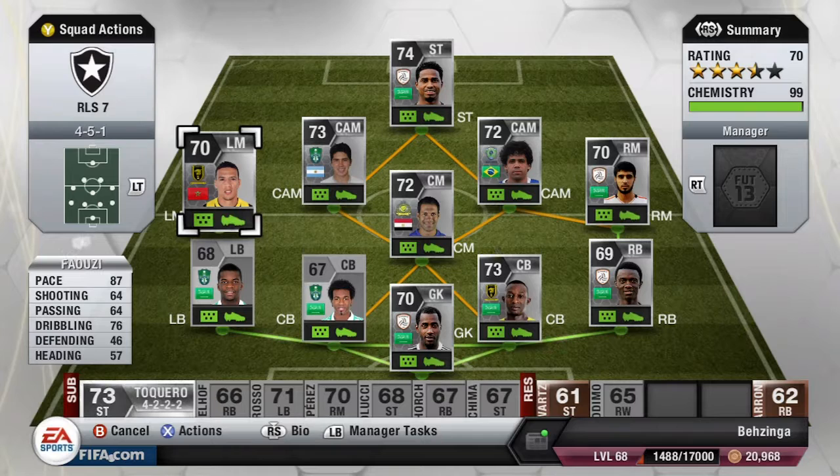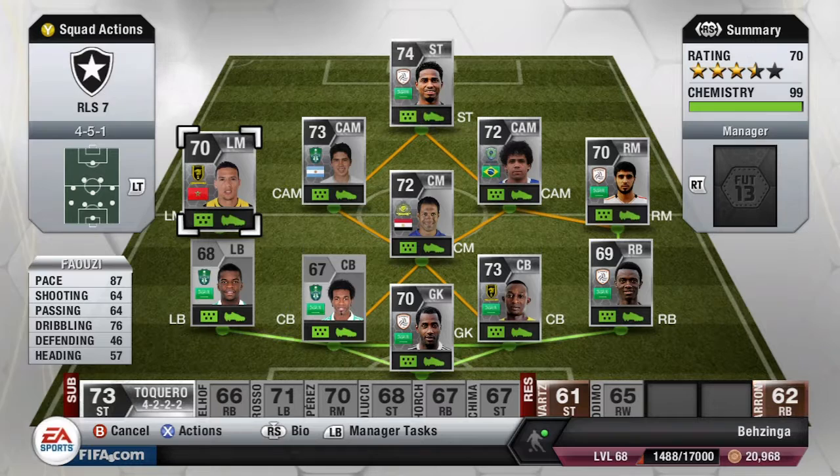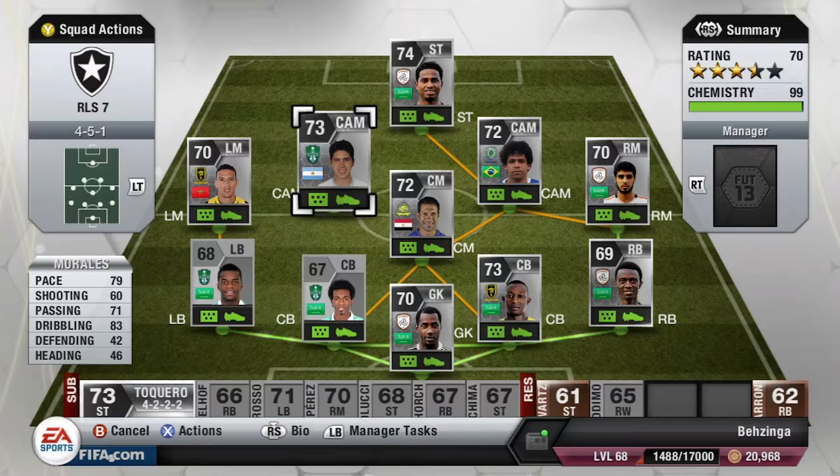Moving to the left mid, we have Faizi — I'm probably butchering his name, but his two highest stats are 87 pace and 76 dribbling. The rest are pretty average, but he has four-star skill moves, though only a three-star weak foot which is a bit disappointing. All in all, a fantastic winger who helps with link-up play quite a lot.